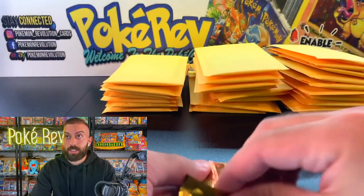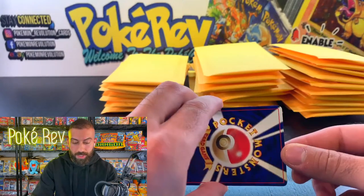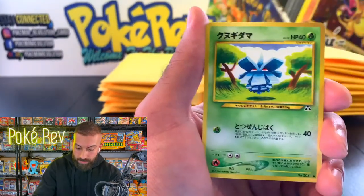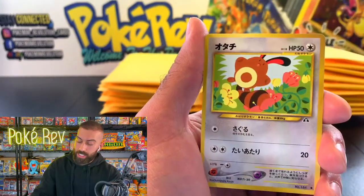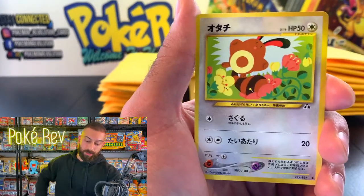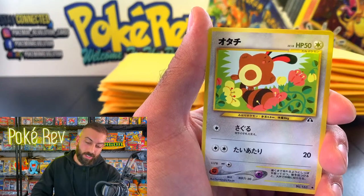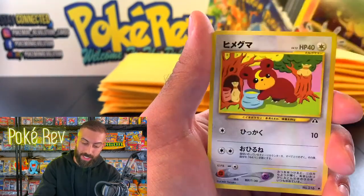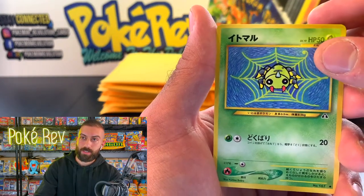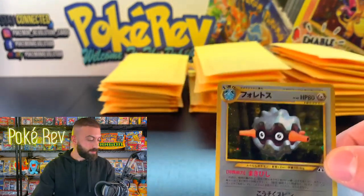Neo Discovery is up next. What do you guys want to see? One of the Eeveelutions — Umbreon, Espeon — or another Tyranitar? Every single pack here is going to have a holo hit. The Japanese cards from when they first started were like 'give everybody a holo!' Then they moved to English and were like 'how about we only put holos in one out of every three packs?' Caterpie, Scyther, Metapod. Forretress! Steel-type Pokemon — I forgot this one was in the set.